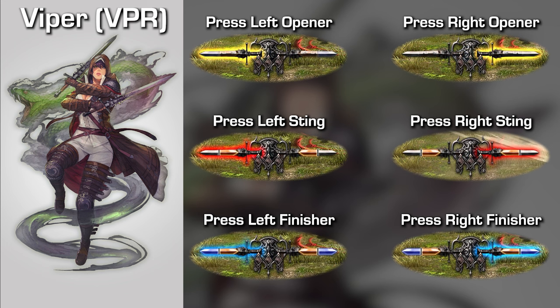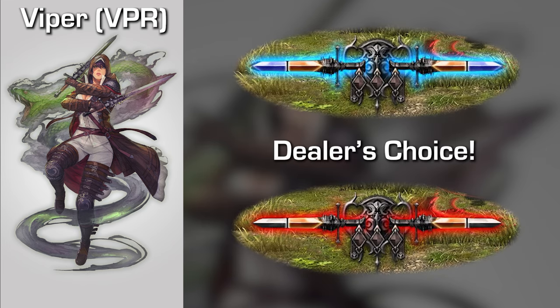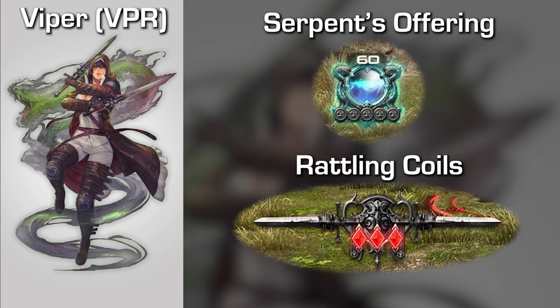By placing Steel Fangs to the left and Reaving Fangs to the right on your hotbar, the job gauge will always blink on whichever side is the correct option for you to press, making looking at your bar no longer necessary. By focusing on which side is illuminated, you'll be able to hit either the left or right button and correspond directly with the gauge. If both sides are blinking, it just means that you can choose whichever one you'd like to hit. The blue bar in your UI will track your Serpent's Offering, and the diamonds will represent your stacks of Rattling Coils.